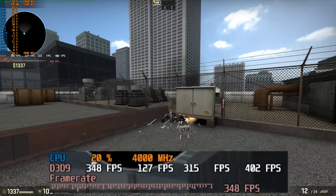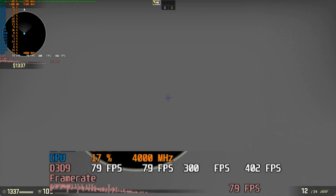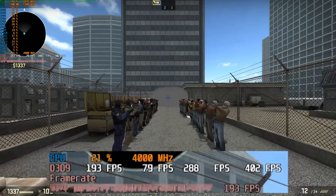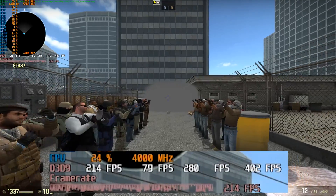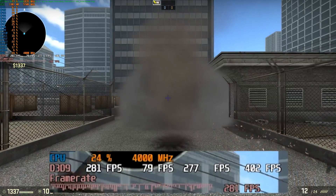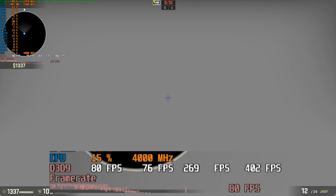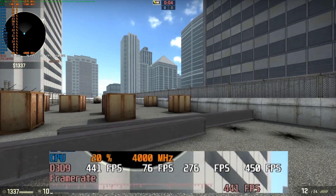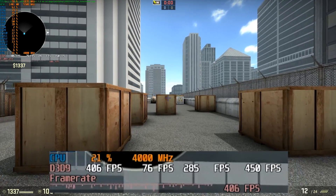We got 79 frames per second — that's consistent with how it was when the drive ran out, and that's why I wanted to run this test again, just to confirm the FPS drop wasn't caused by the hard drive. We went down to 76, which is still very playable, but dropping down that much is something you really don't want.